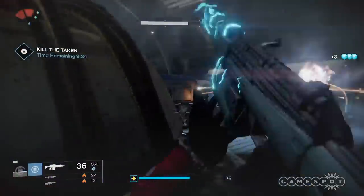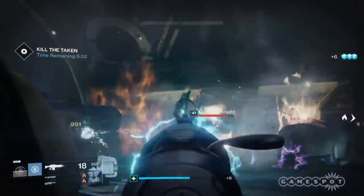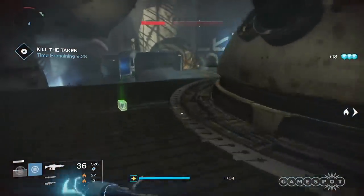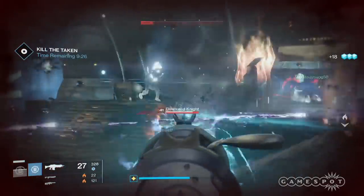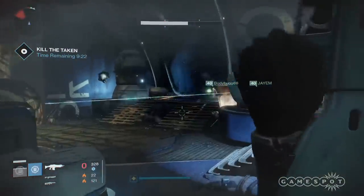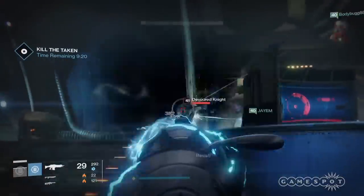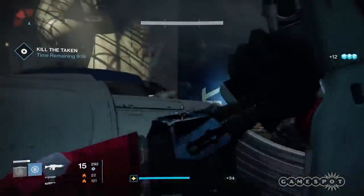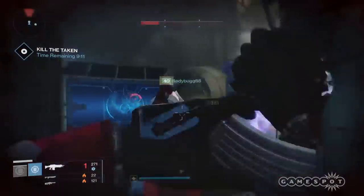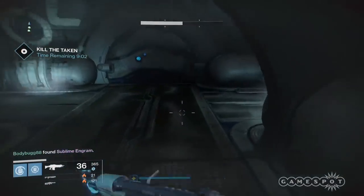Because the event is timed with only 10 minutes, you have to kill everything in your path. In the first server-looking room, you'll have to deal with three knights, a centurion, blight balls, and adds. My fireteam prioritized the blight balls first, then took care of the knights, centurions, and adds. Watch out — they have shields and do a lot of damage, so coordinate your supers, grenades, and heavy weapons as needed.